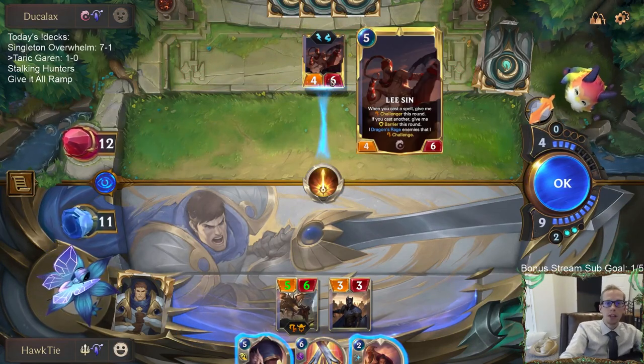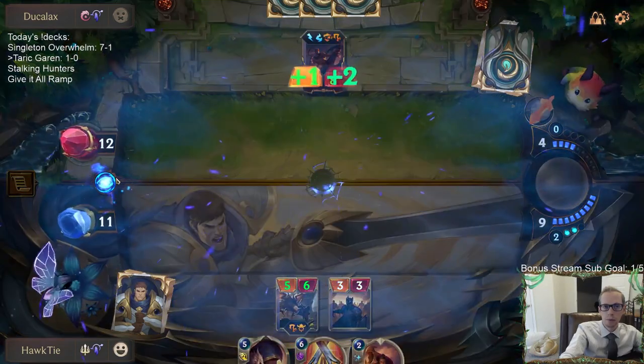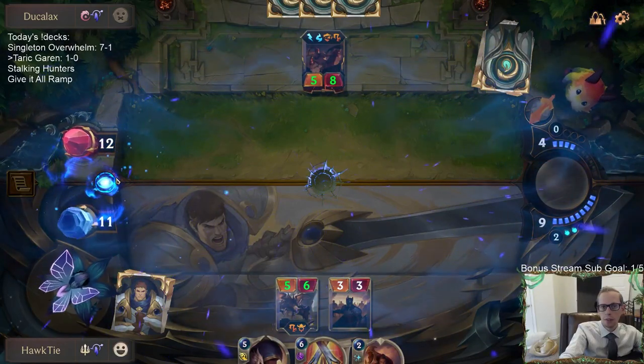Both Bastion and Deny can stop Concerted Strike. If I don't play it, they have a 5-8 Overwhelm.